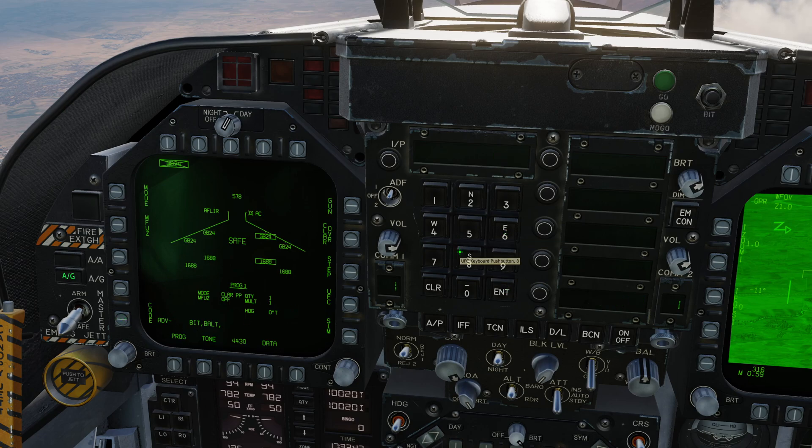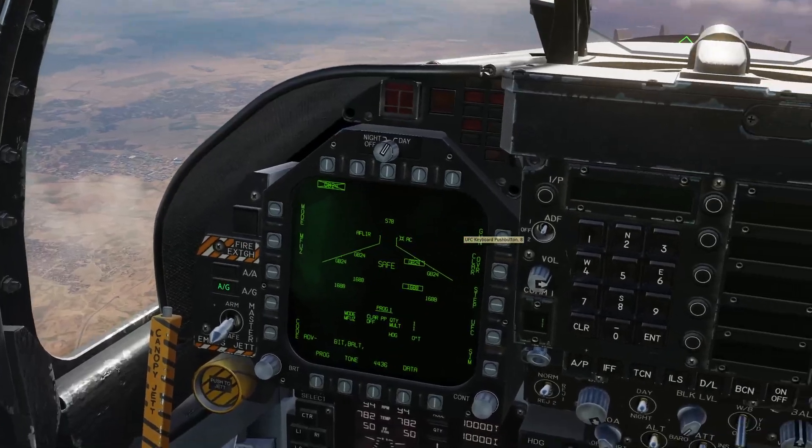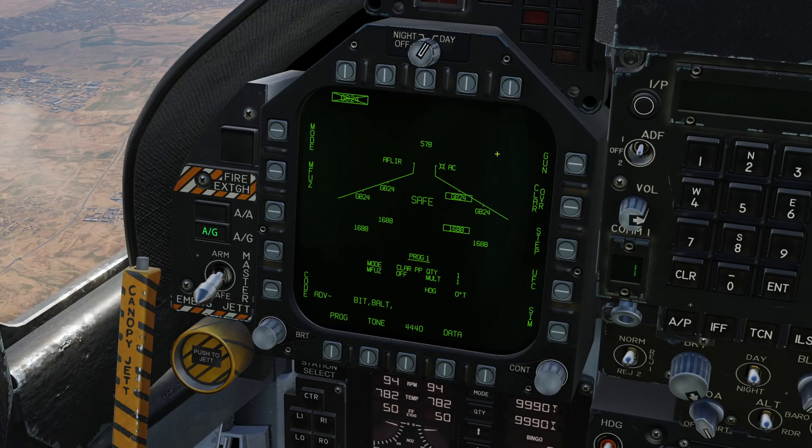So with that done, let's take a look at the modes. This bomb operates in a rather different fashion from the other laser-guided bombs. It has what's called a computed launch allowable region. If I go ahead and flip master arm on, it's now going to show ready. If we go to mode, we can see that we have CLAR PP, CLAR SL, and manual modes. We're going to cover the two CLAR modes today.